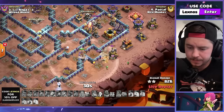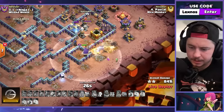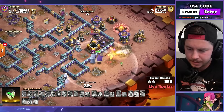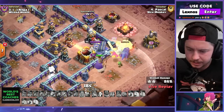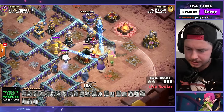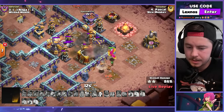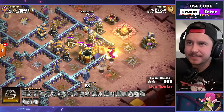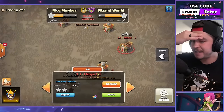E-dragons tightening on the bottom side, king and warden — we got a phoenix on the king, is there a chance? E-dragons are low, king goes to phoenix ability, grand warden gets locked onto — rip. 86%, maybe 87%, and the phoenix gets one more. But another defense for Wizard World — we're in trouble.